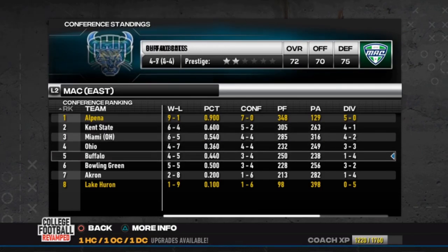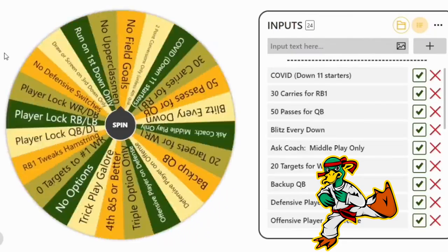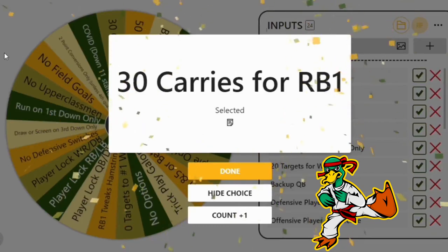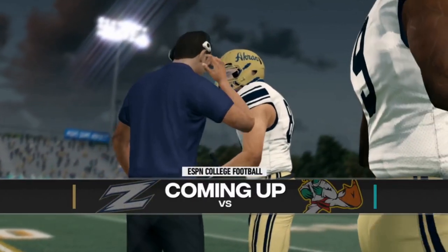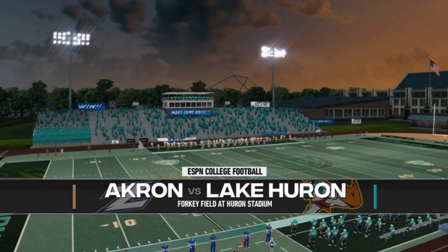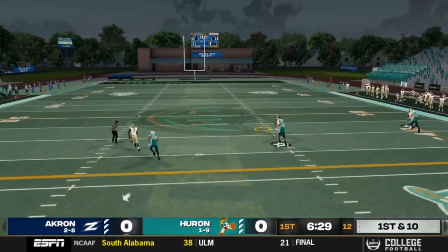That cellar-dweller matchup: Akron vs. Lake Huron. They want me to give 30 carries to Q-Shawn Chambers in a winnable football game — not going to happen. I relinquished my challenge points and we're going to win this game. Q-Shawn is not the answer today. Good luck. Big 29-yard catch — I like Akron's uniforms, they're pretty sweet.